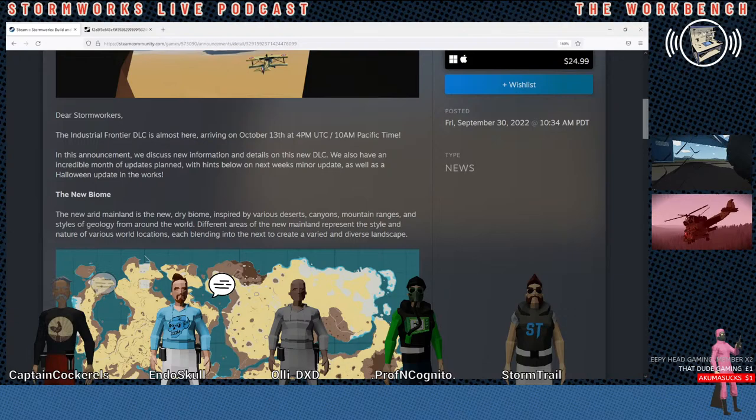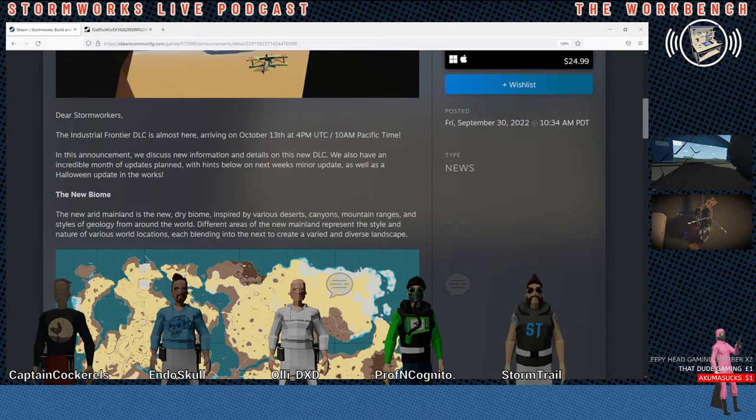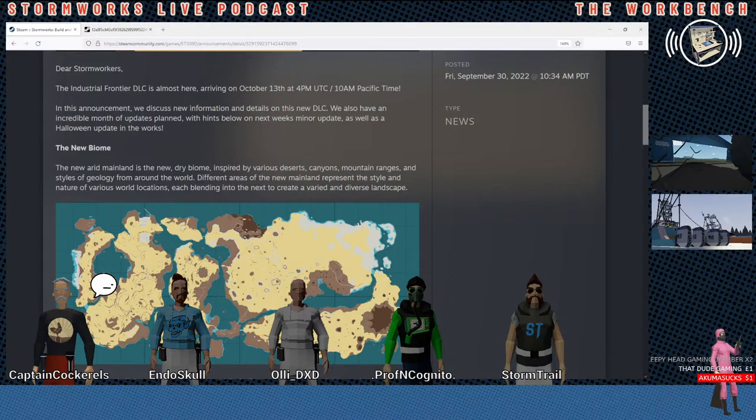Can you just change your clock on the computer to make the Halloween stuff come up, or does it not work like that? I don't think it works that way. It could theoretically, but they'd have to have the files in already. The snow one, the winter one, actually shows up if you change your time. But I don't know about Halloween.